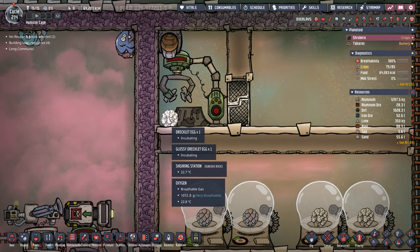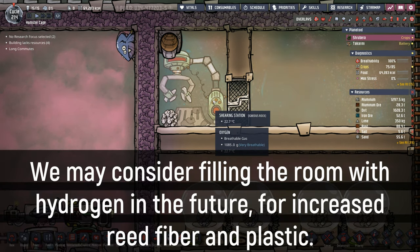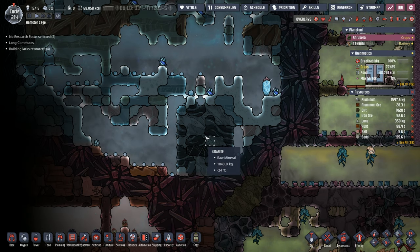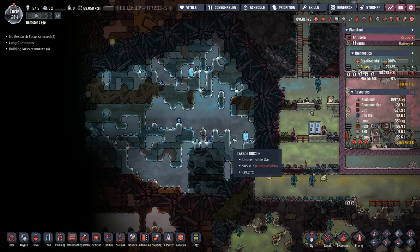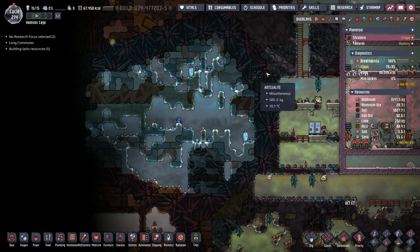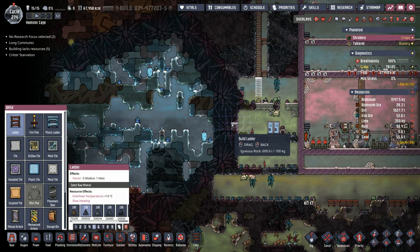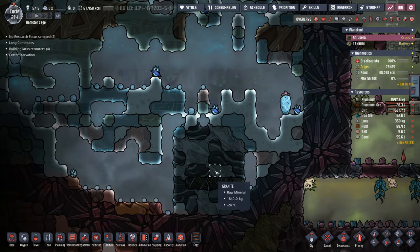Our first drekko eggs are being dropped into our shearing station. This will give us that beautiful barbecue and some extra reed fiber. As luck would have it, I think we found another geyser in here, which is good because we're going to set up our sort of temporary steel-creating facility. We needed these wheeze warts for our future materials science station. So we're going to go ahead and break in here, get some steel production going, and see what's behind magical door number one.